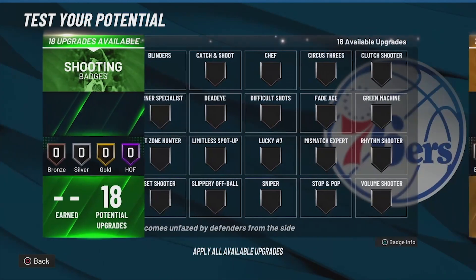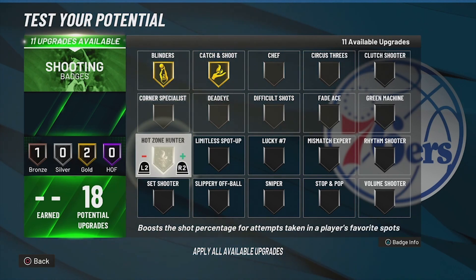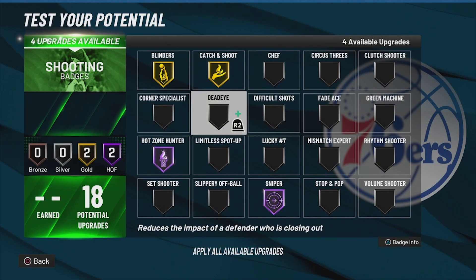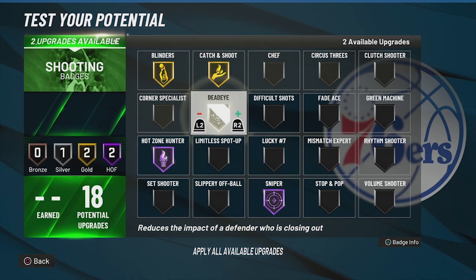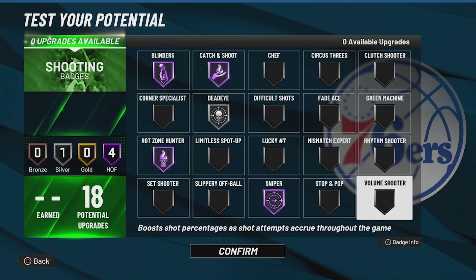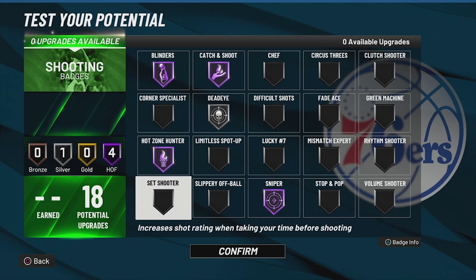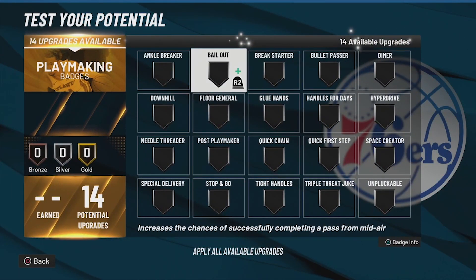For shooting, there aren't too many badges we must have, but sniper and hot zone hunter are going to be very important. You can add a silver dead eye, and then go crazy from there — maybe stop and pop if that fits your playstyle. These hall of fame shooting badges are definitely going to come in clutch.